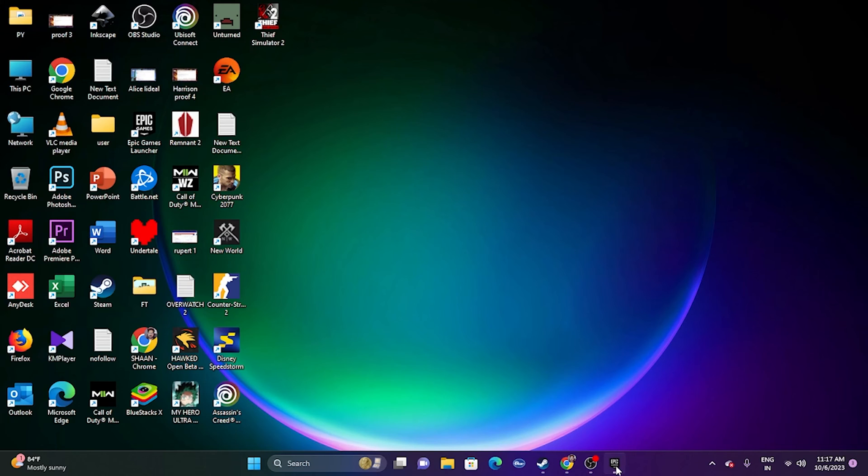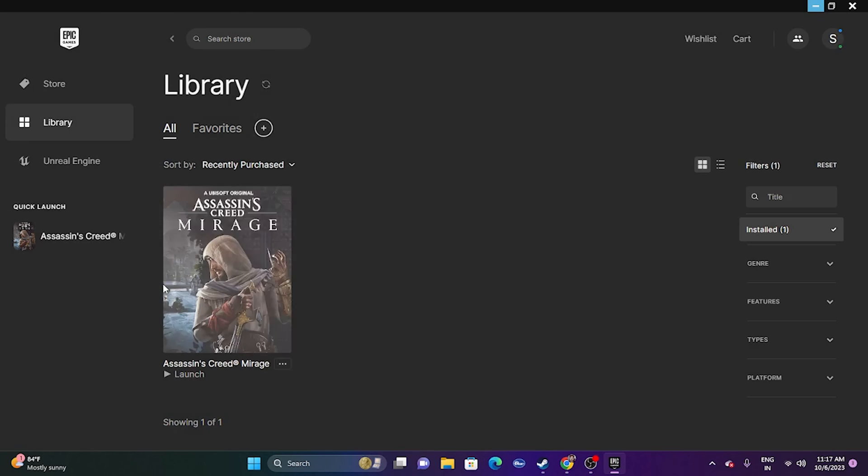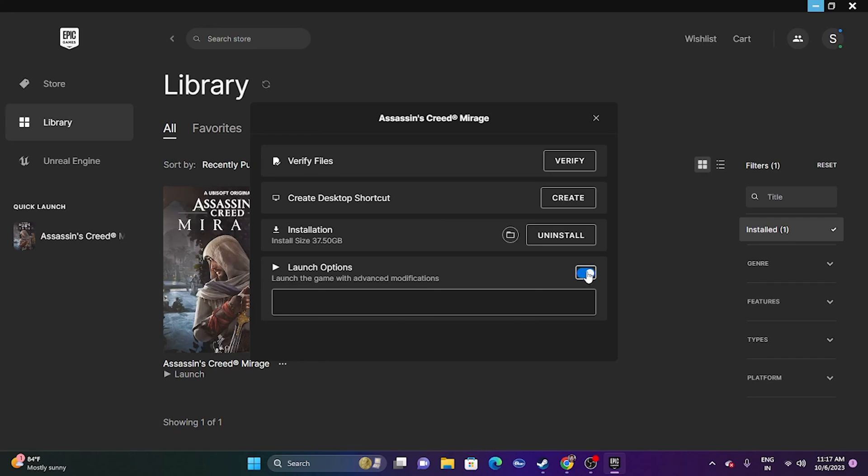Next, try using launch options in Epic Games Launcher. Click the three-dot menu on the game, go to Manage, and enable the launch options field. Enter the command -dx11 and check whether the issue is solved. If dx11 doesn't work, try entering -dx12 instead. This is an important step that should not be neglected.